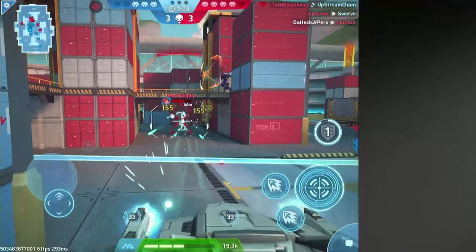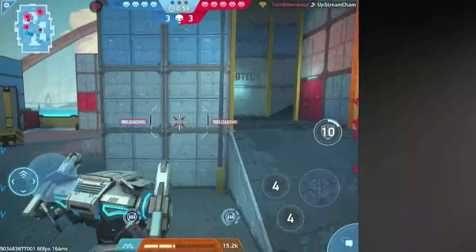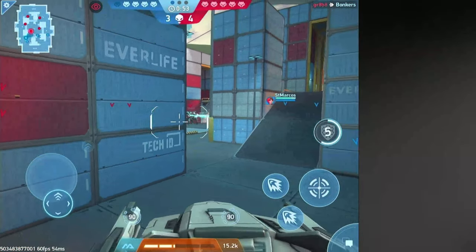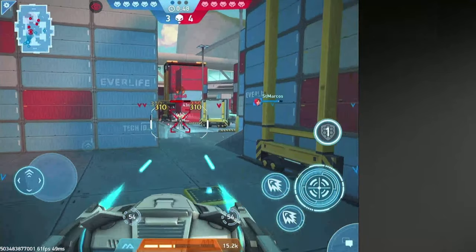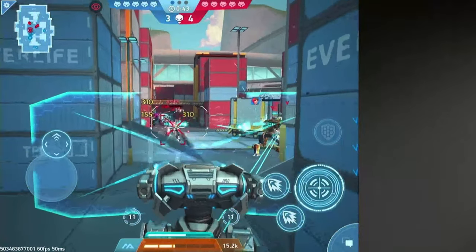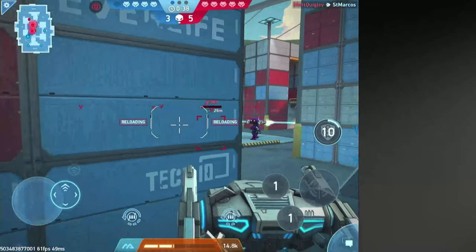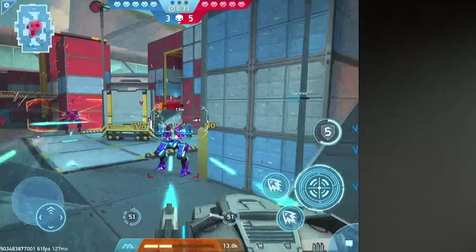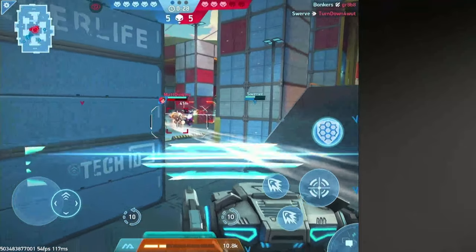I need to get out of the way, maybe kill this guy first so I don't take too much damage, then activate the shield for some extra health. He's following me — I don't like this at all. The shield is coming up and he's shooting me, but the shield just absorbs all the damage. That's crazy good. Oh no, he has his weapons!